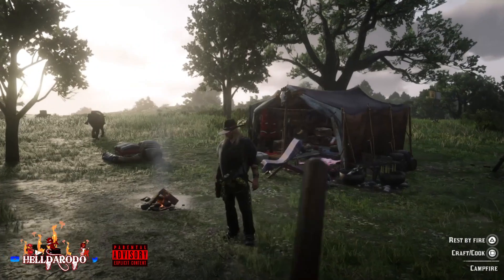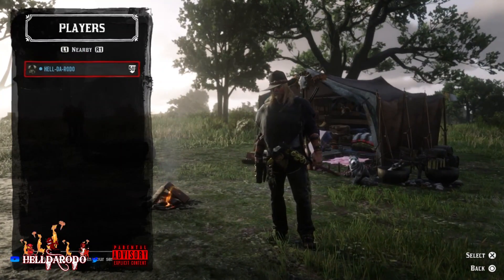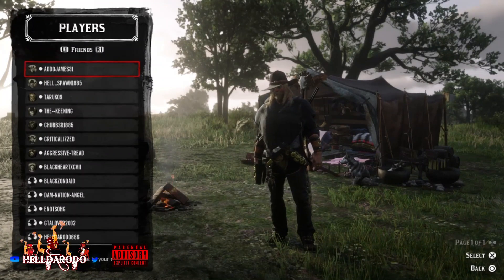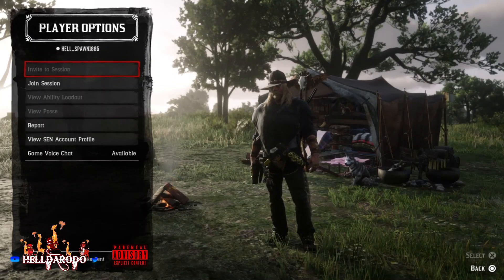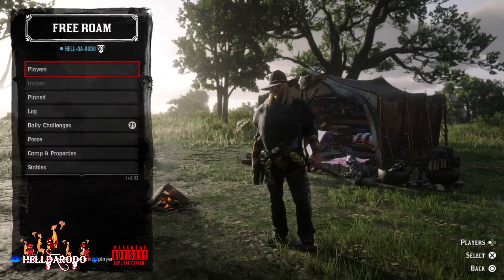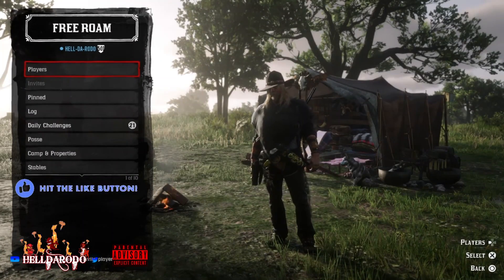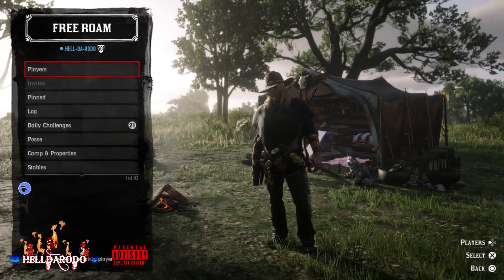Now that you've got yourself in here, got your solo lobby, and did everything — all the steps involved — you see that you're in a solo lobby. If you did all the steps right, invite your friend. This does work. I've been doing it for a couple months now.